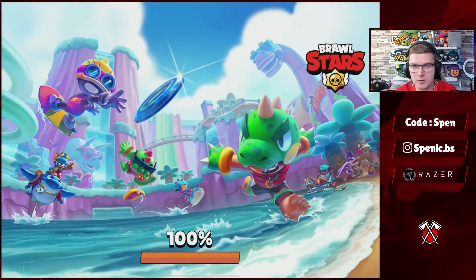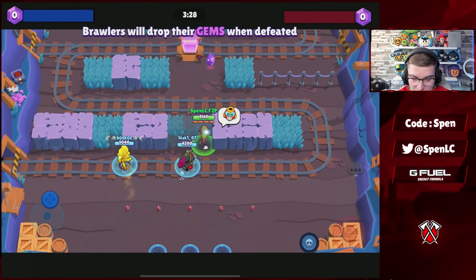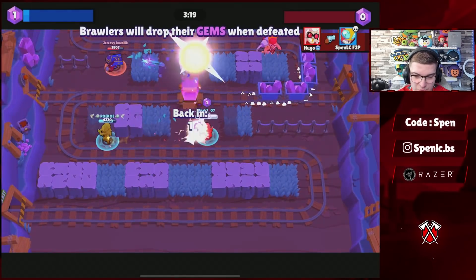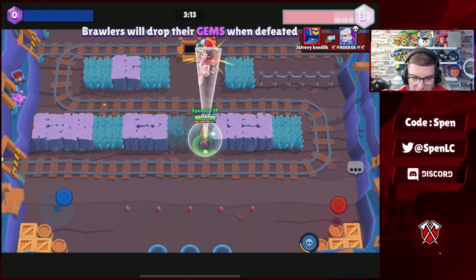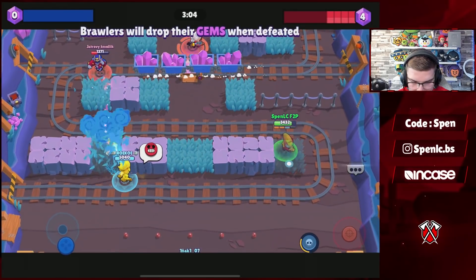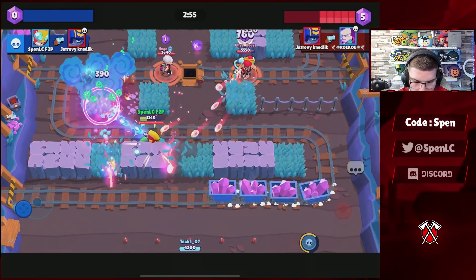Jumping into the next game — probably the last one before I head off into Brawl Masters. Currently one-nil down. Their composition is just so much better than ours. I'm going to send Jesse mid because Jesse has a good matchup against Pam, whereas I have a terrible matchup against Pam. She wants to go mid anyway and does get a kill on Bell at least. I'm going to have a really bad matchup against Stu — may as well go up against Pam and feed my supers from her. Currently four gems down.